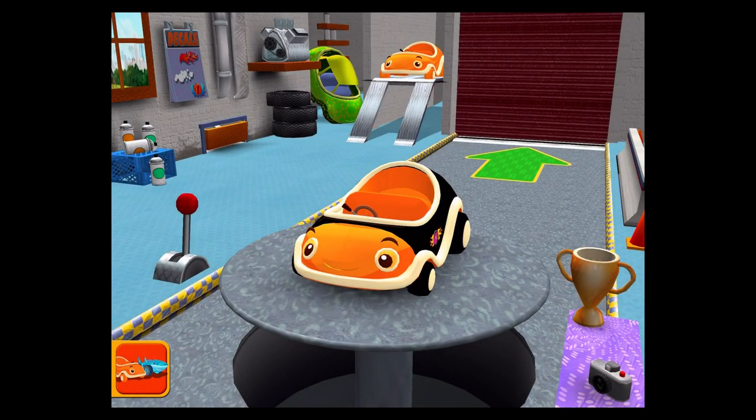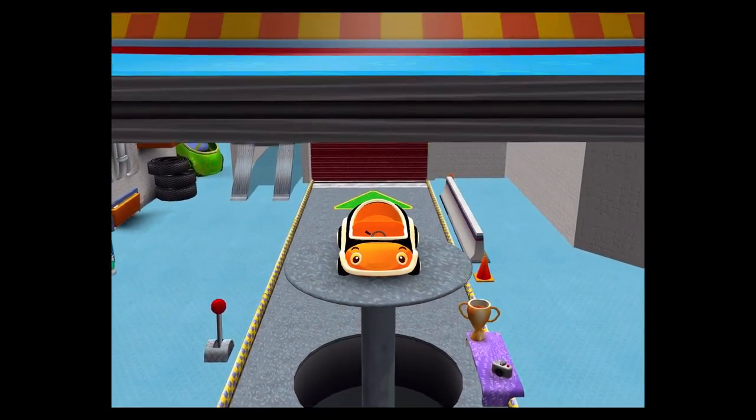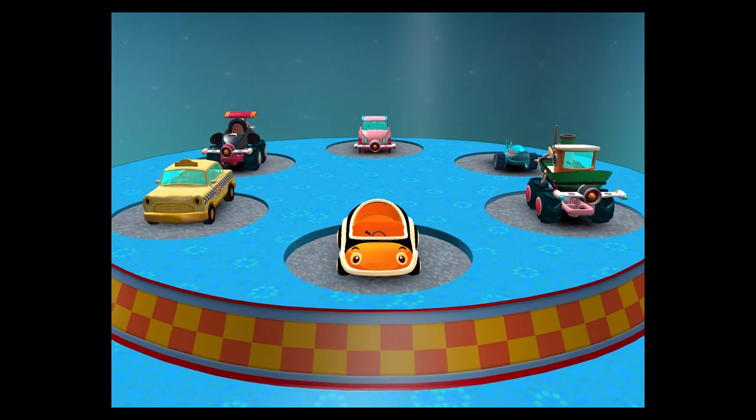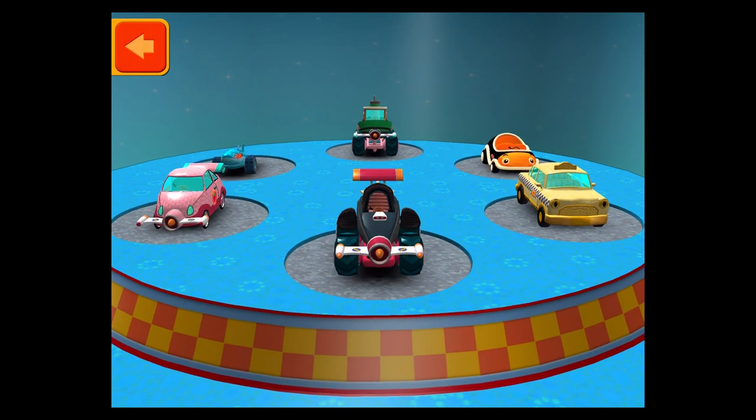Step to choose a car or head out to the track. Swipe to select a new car, then tap the back button.